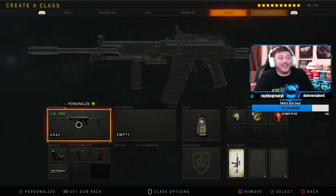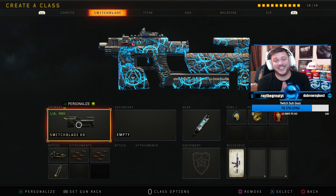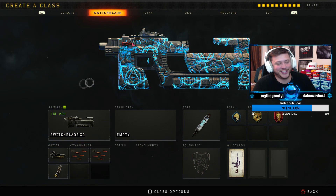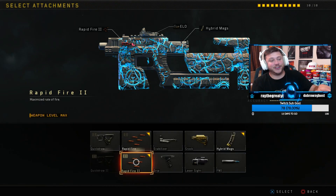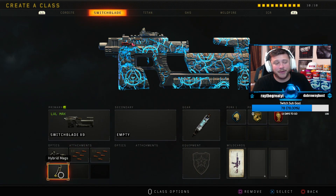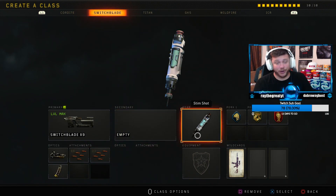I want you guys to be able to put up gameplays like I did — we get the nuclear, we absolutely go off — and you guys have got to try these attachments in this class setup on your Switchblade. So here it is on the screen. We're obviously rocking the Switchblade. I'm rocking the Afterlife camo because I feel like that looks sick. We're using the Elo Sight, Rapid Fire 1 and 2. The major key about Rapid Fire 2: max fire rate, just straight cranking on them. Put Rapid Fire 1 and 2 on it. Throw on hybrid mags — that way you're going to be able to reload faster and have an increased ammo capacity.